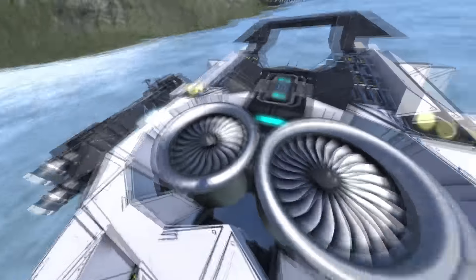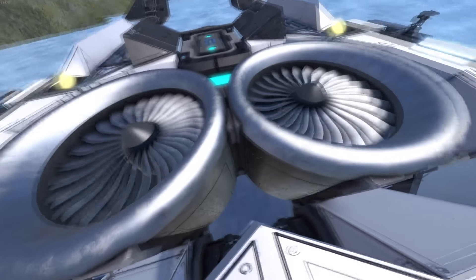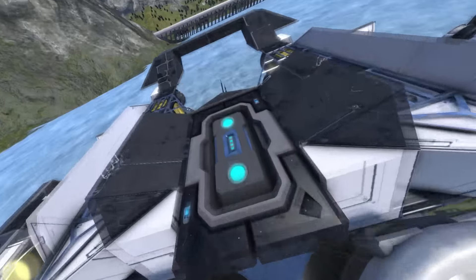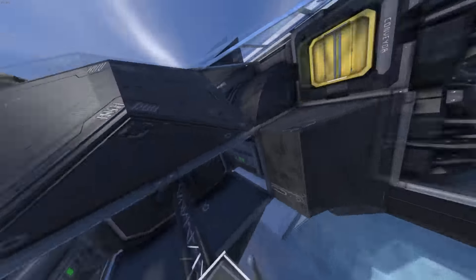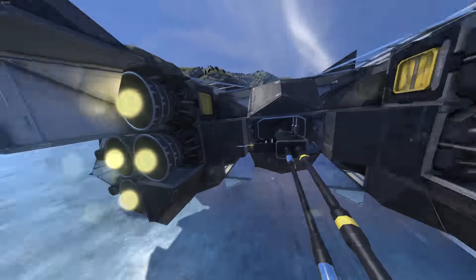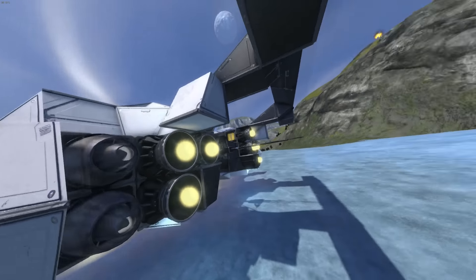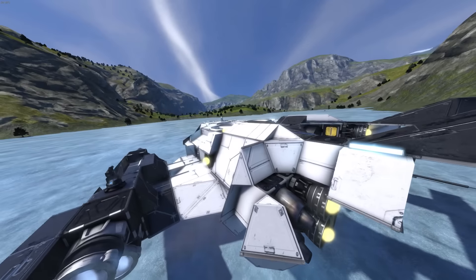You've got these two chunky large atmospheric thrusters right stuck in the middle here, and the gyroscope's tucked in with them. The one jump drive is right in the middle by the antenna, neatly bolted on. And there are lots of hydrogen thrusters at the back for good thrust, with a cool little tail design going on.